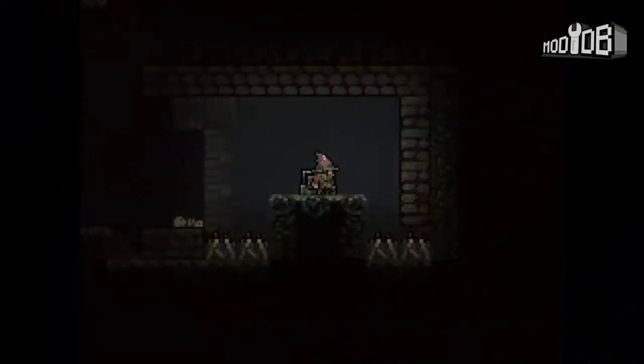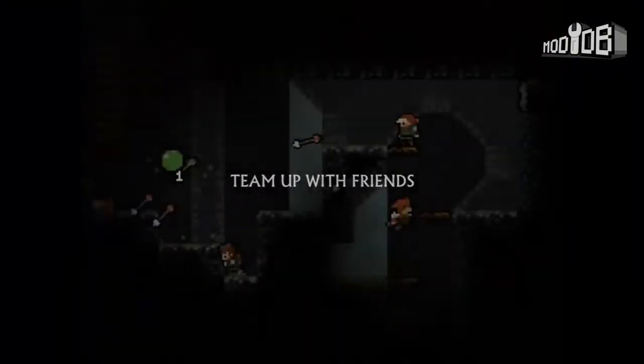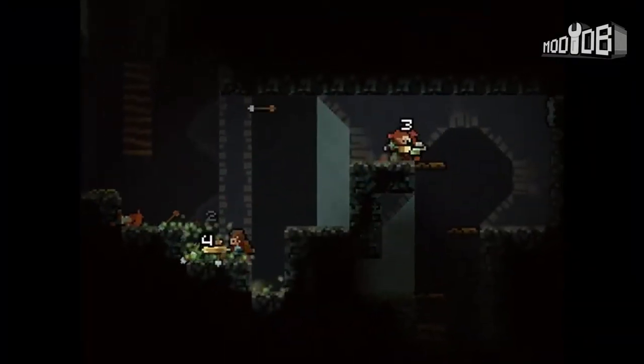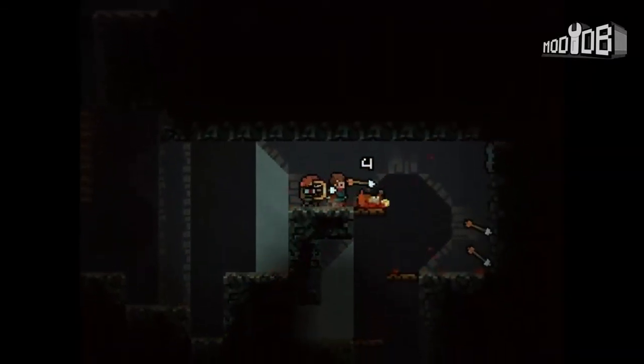Vagante is an action-packed platforming-adventure game that features permadeath and procedurally-generated levels. This is a game designed for players who like a challenge. The development team has recently announced its Kickstarter, along with a new version.